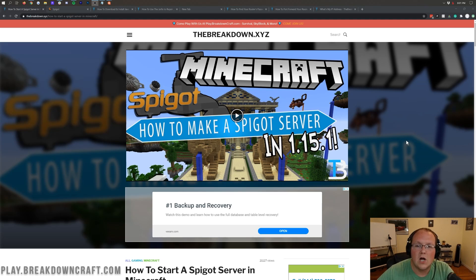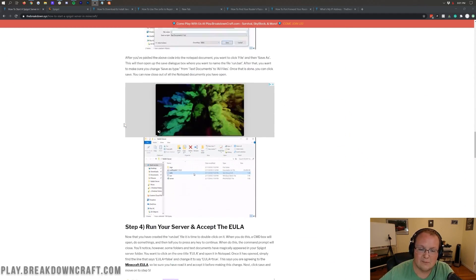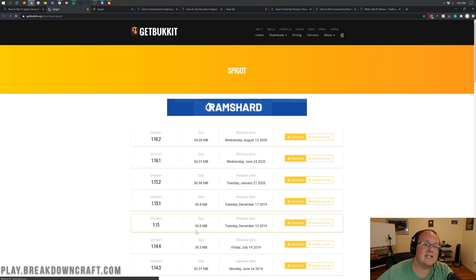If you want a Spigot server on your own local computer, let's go ahead and jump into it. The first thing you need to do is go to the second link down below. That's going to take you to our text tutorial for making a Spigot server. If you're going through this video, just come here and click on the yellow Download Spigot button, which will take you to Spigot's website — the getBukkit download site for Spigot specifically.